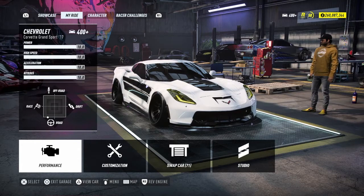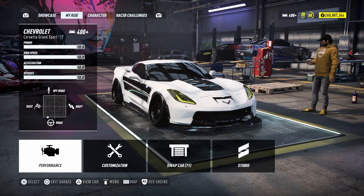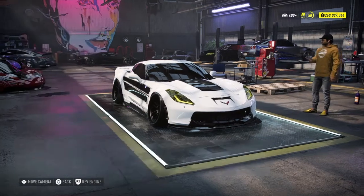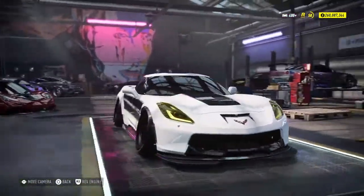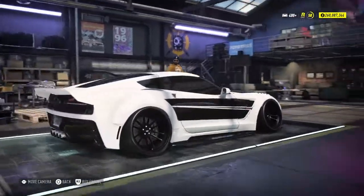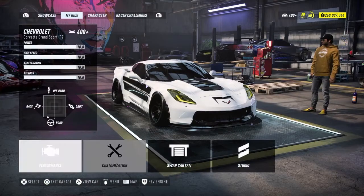Welcome to the third drag builder today. We've got the Chevrolet Corvette Grand Sport 2017. This is like the second best Corvette in the game, but the Z06 still has a better launch time and launches better than this Corvette. This Corvette still looks nice — I really like this design, even looking at the back it looks like a good design.